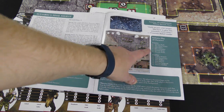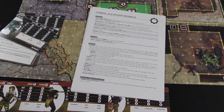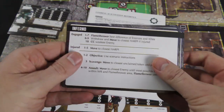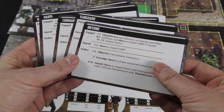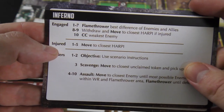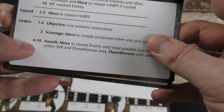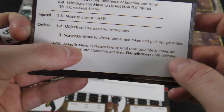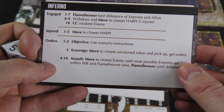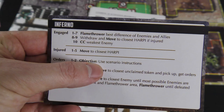In solitaire you can play as either side, and there are different things the solitaire opponent does specific to each scenario. There are also individual AI cards for both sides with solitaire AI templates. You check whether a unit is engaged, injured, or neither, then roll the d10 for their order. Rolling a seven, for example, gives an assault result — move to the closest enemy and fight them. For the Inferno that means using the flamethrower, and they keep doing that until interrupted by being engaged or injured.